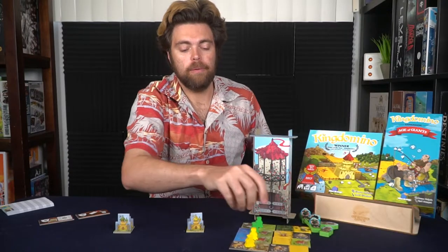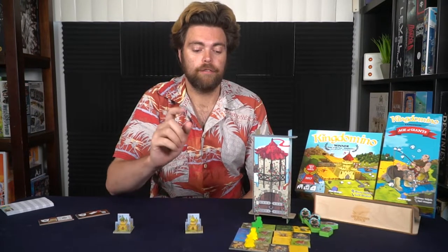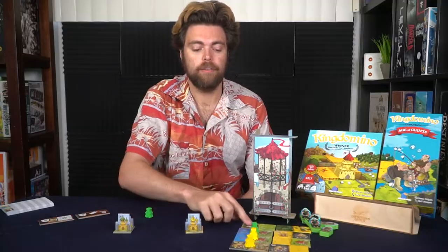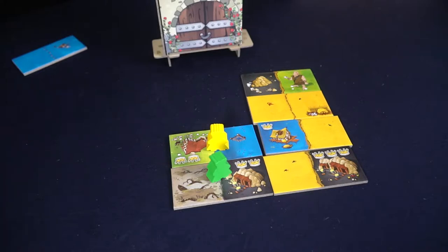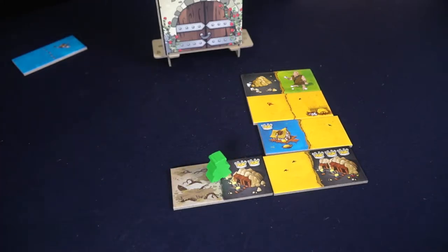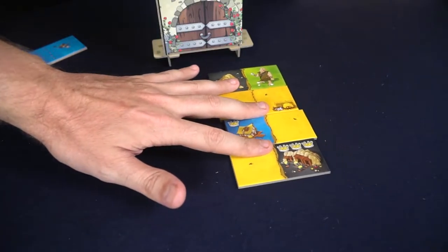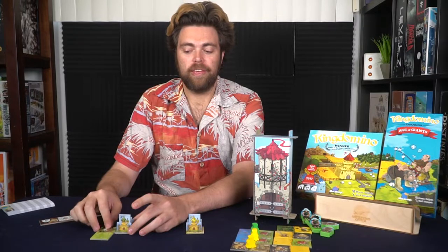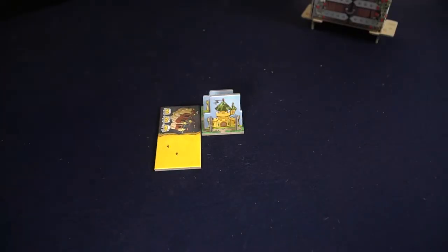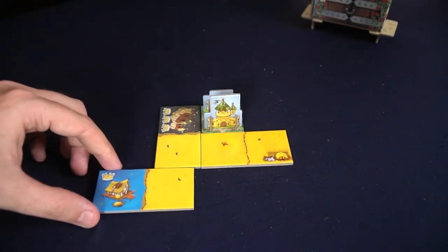Play starts from the top tile going to the bottom. Each player takes two actions: take their meeple off, take the tile, and place it on their player board. You must match like with like — at least one adjacent matching tile — but the wild starting tile counts as anything. You must also stay within the five by five grid boundary.